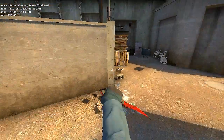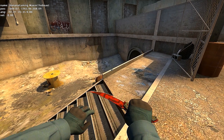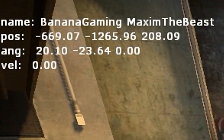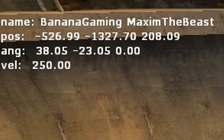Otherwise, it looks like this. Here's an example of how you strafe jump left in slow-mo. Now look again, but this time look at the velocity — it's over 250.